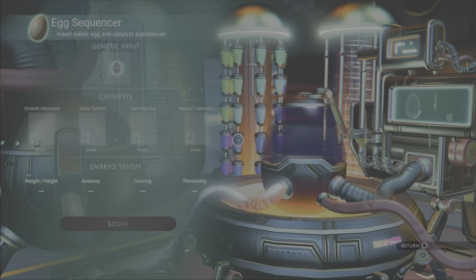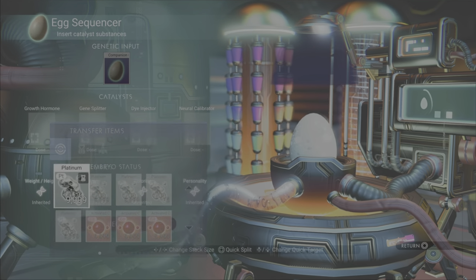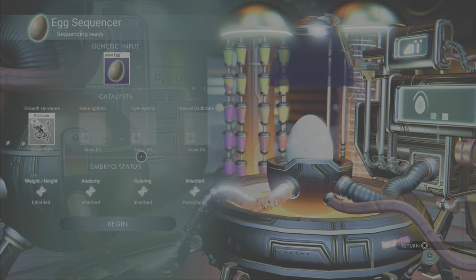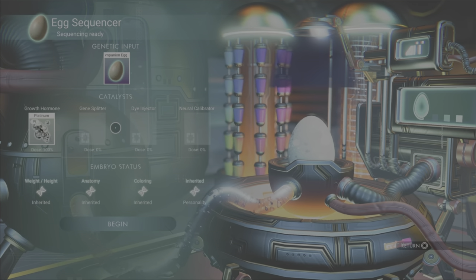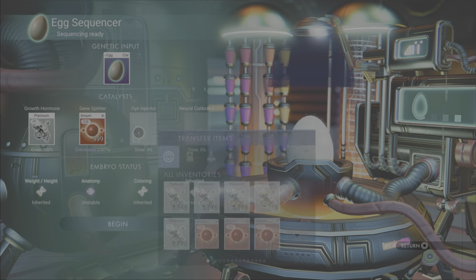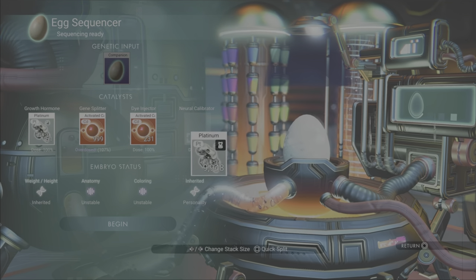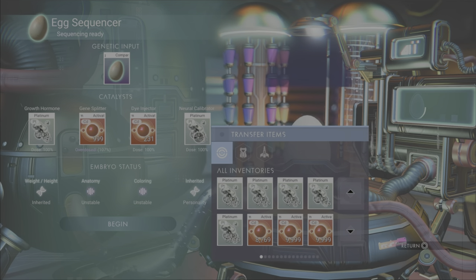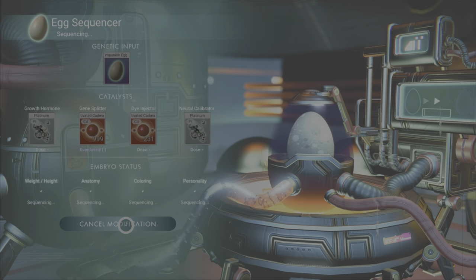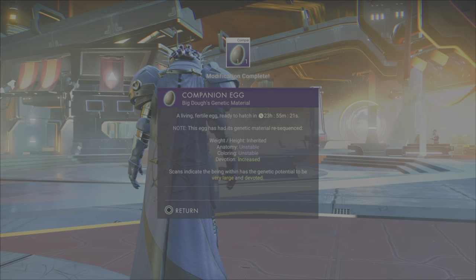Alright, we're back on the anomaly and we're at the egg sequencer. Let's go ahead and drop Big Dough's genetic material — otherwise known as an egg — in there. Let's give it some platinum. Looks like that's not doing anything. Let's put some cadmium here — okay, that overdosed. Let's do some in the dye injector as well — that's unstable. The neural calibrator. So I don't think we're going to get anything bigger out of it — it doesn't look like any of that's going to change. Devotion increased — okay, but it looks like the size is about where it's going to be.